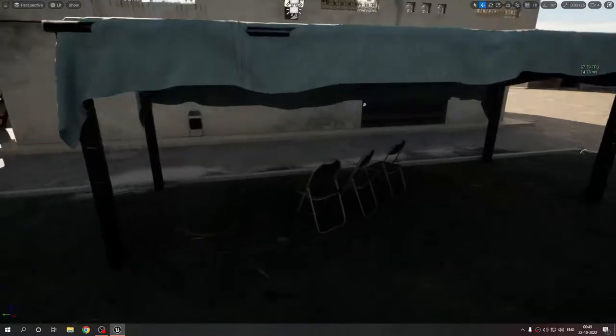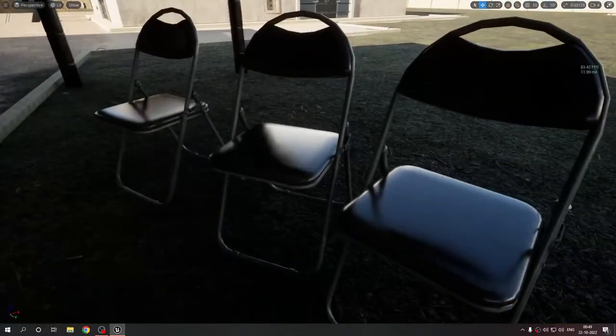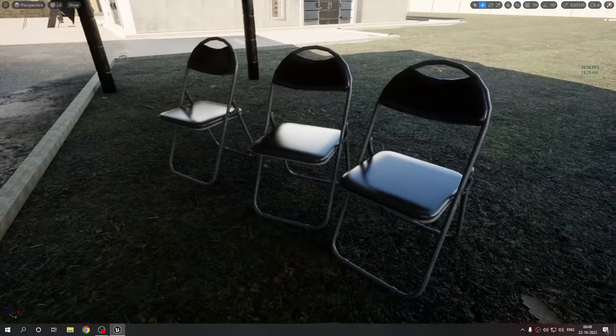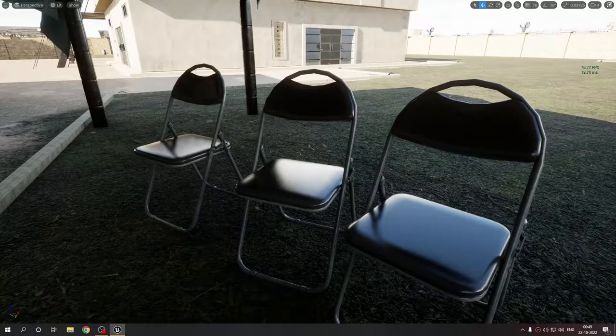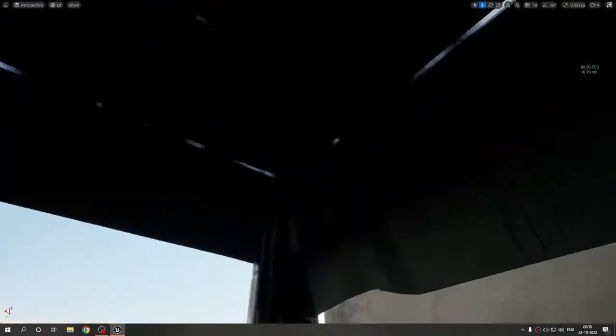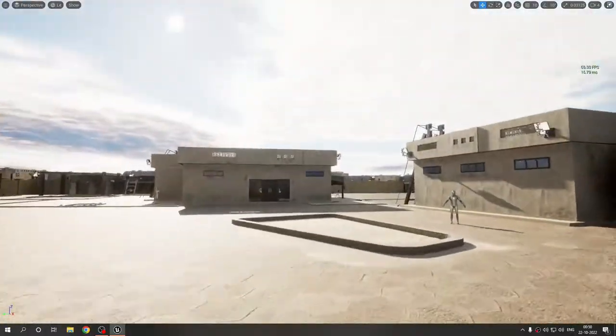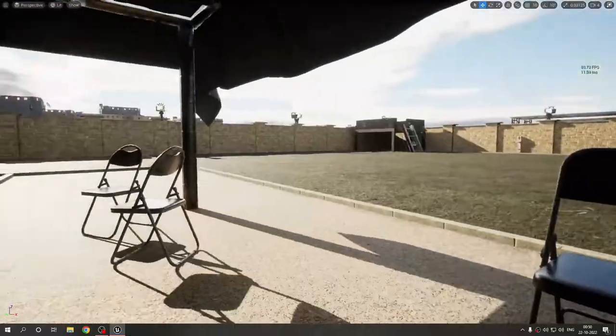Outside there are also chairs — I have two types: rounded ones and rectangular ones. These chairs are from a website called thebasemesh.com, which I'll link in the description. It has a CC0 license so you can just grab any asset you want. The assets are not particularly high poly but they do the job and look really good. I textured them myself using Substance Painter. There's also the metal shed from the last video — it's now a static mesh rather than skeletal for performance reasons, so the cloth is not moving.